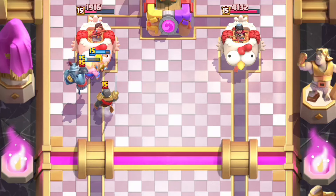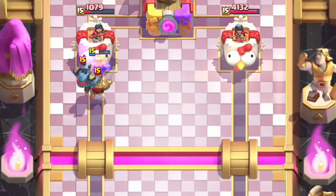See if we can force out the Barbarians, but the Battle Ram still breaks through. Both Barbarians lock onto that tower for massive damage.